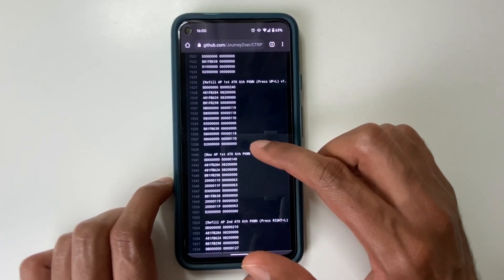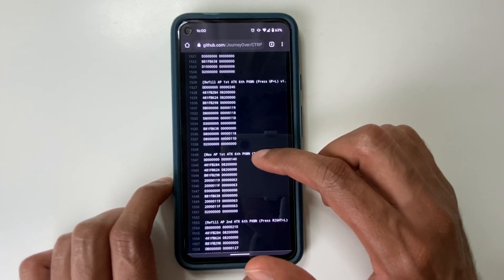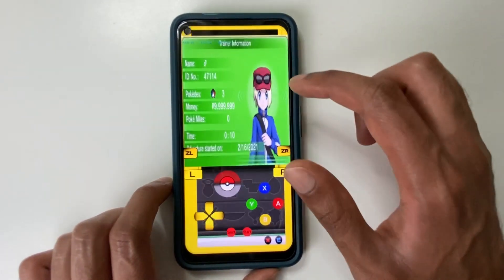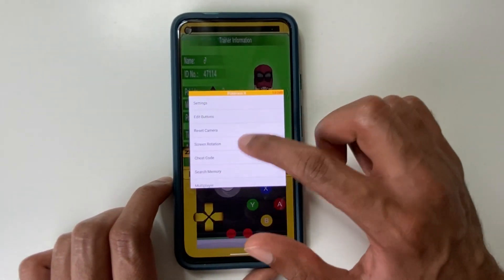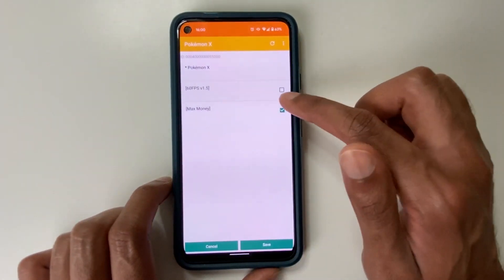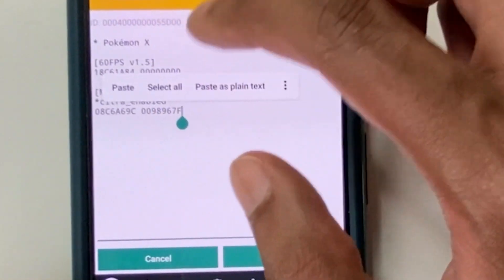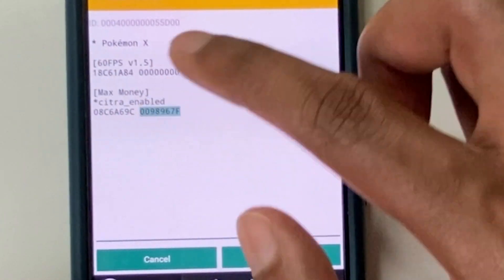There is one issue — not all these cheats are stable if you apply them to the MMJ version. It can make your save file go corrupt. So if that does happen and your game doesn't load, all you need to do is go to cheat code, refresh and delete the cheat.